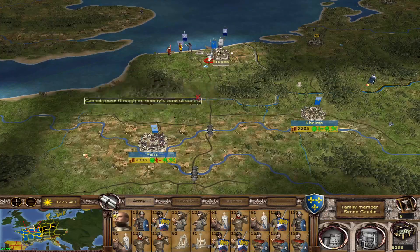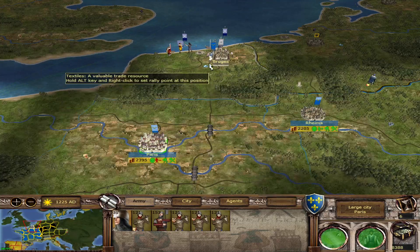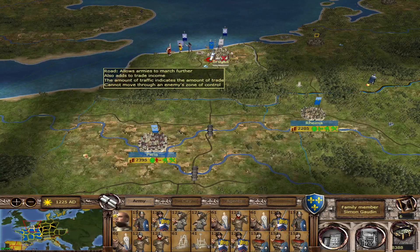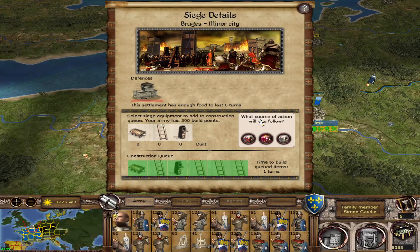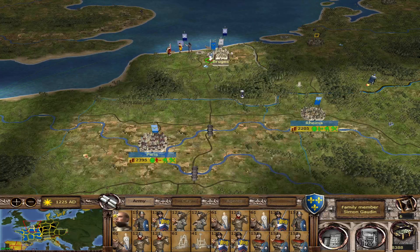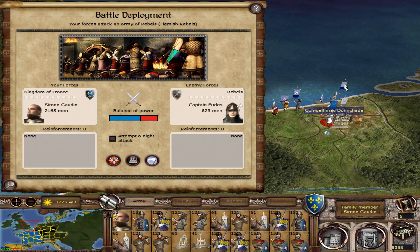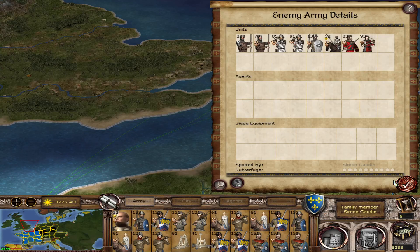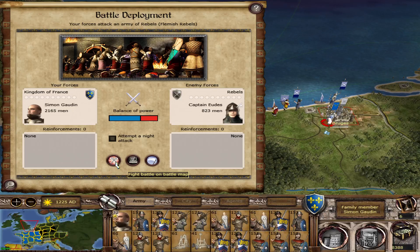So we're going after Bruges. Our faction leader actually died in Episode 1, and we're only 6 turns in. I think I commented that family members actually lived quite a long time in this mod, and then he goes and dies — I think he was about 57. We're going to start this episode with the battle at Bruges. The rebels there have already defeated one full stack of Scots and one full stack of English, so we're going up after them. They've suffered a lot of casualties.